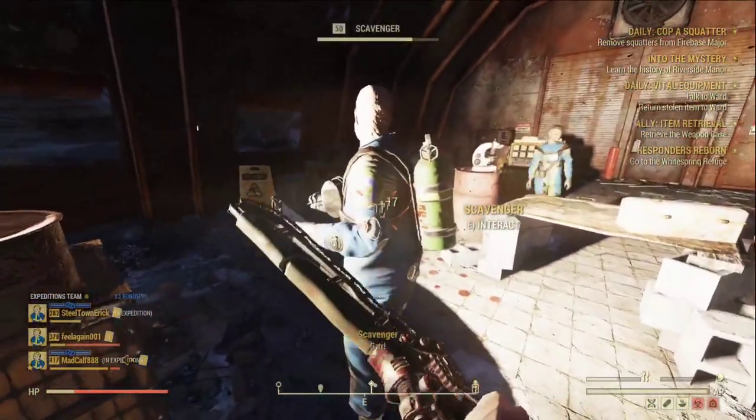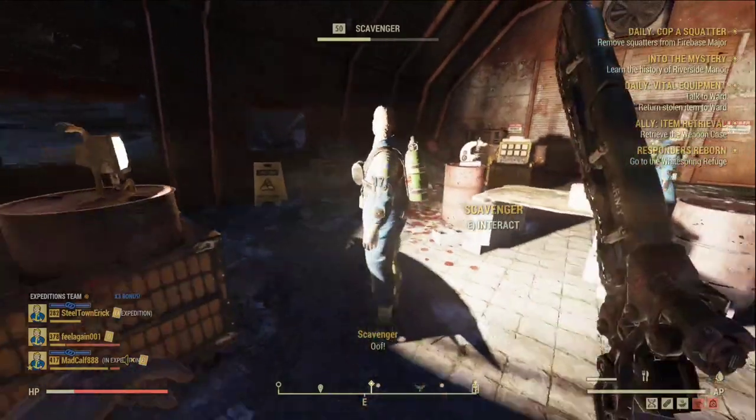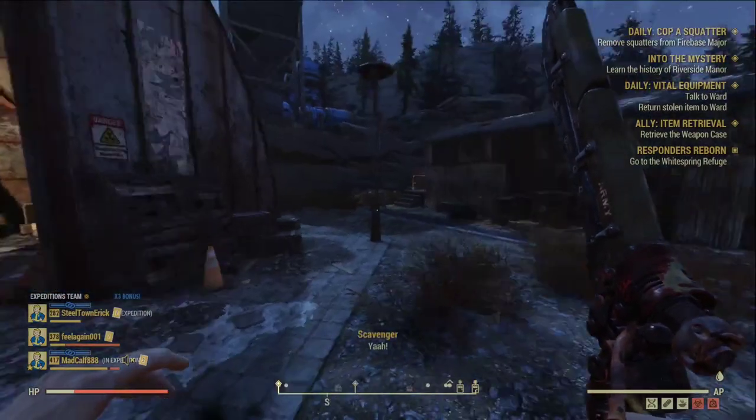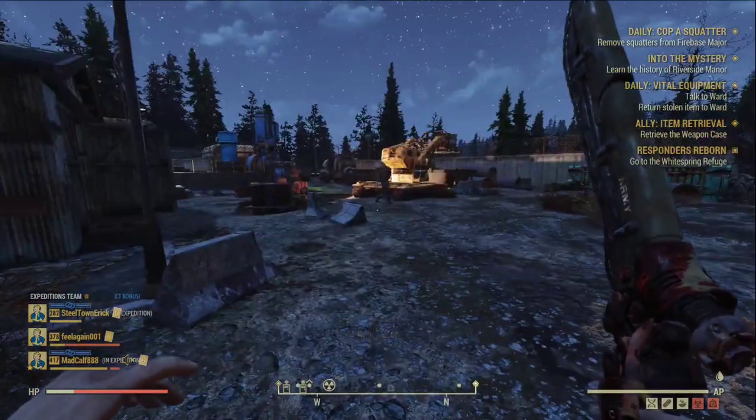The Ripper does 17 per hit, but the attack speed is really slow — not very fast at all.